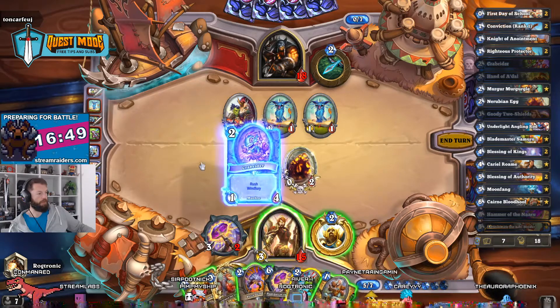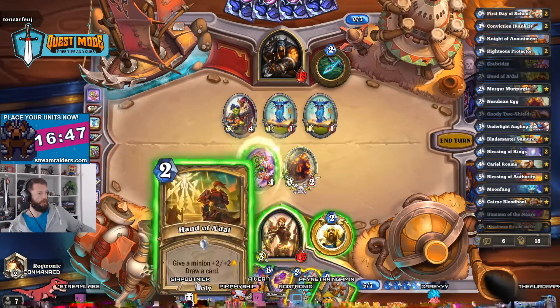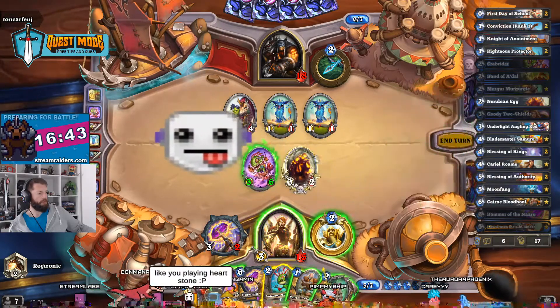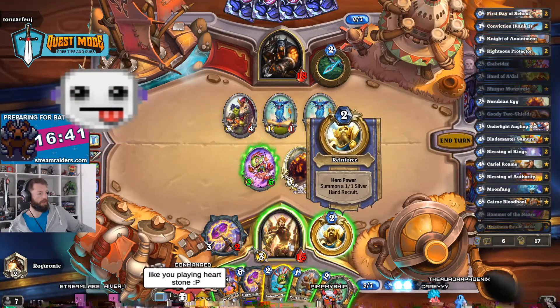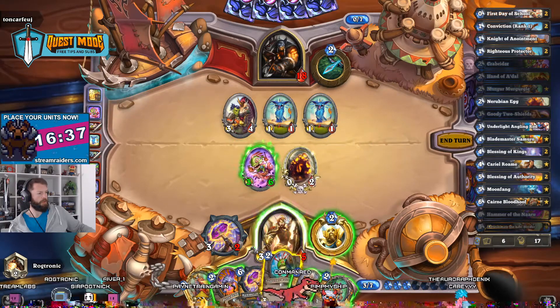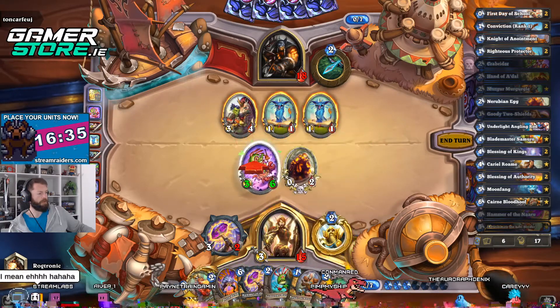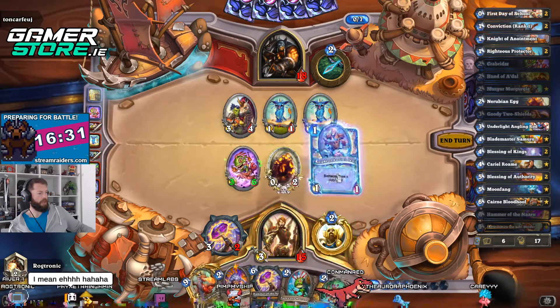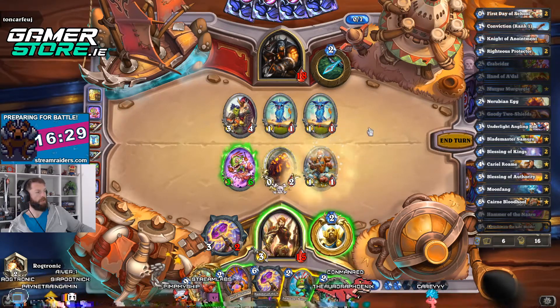We want to do this, definitely. I think we want to do this, definitely. Merga McGurgle is actually a nice little draw here — we probably want to play this. Let's get this and see what I draw. I might get Conviction or something.